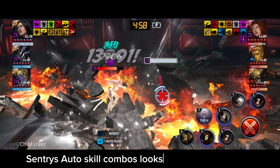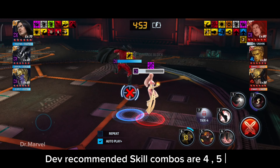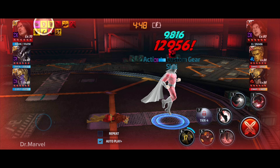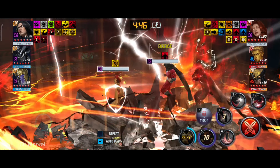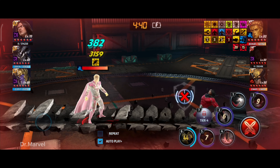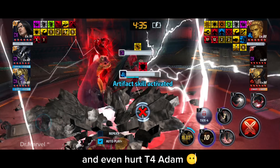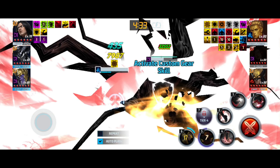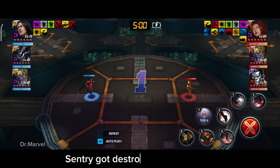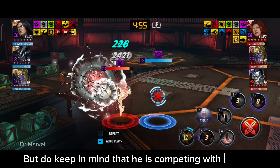Sentry's auto skill combos look good but not perfect. Dev recommended skill combos are 4, 5, 3. Oh my god, he killed T4 Jean Grey at level 70, and even hurt T4 Atom. But in the second match on auto, Sentry got destroyed by Jean Grey. Do keep in mind that he is competing with T4 here.